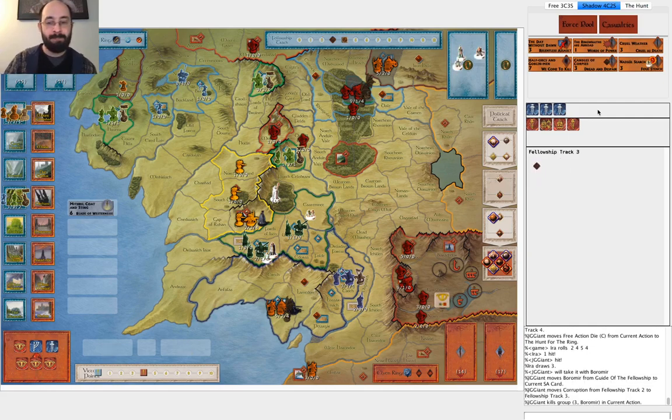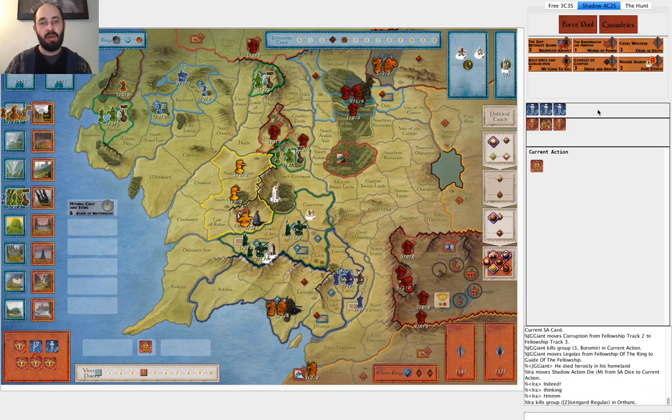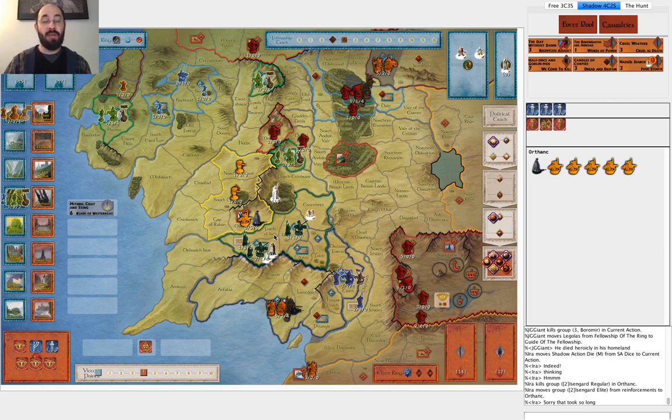He loses Boromir, which makes sense. I'm mustering. Now it would be useful for me to think about where I'm getting my victory points. I'm still trying to take Helm's Deep and I'm just going to move this full army out and take it. Maybe one option here is muster again with this, then attack Fords of Isen and attack here - I manage to besiege Helm's Deep with a relatively small force, losing Saruman. Maybe that's the right play. What I end up doing is going back up north.